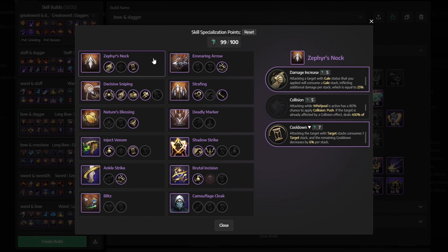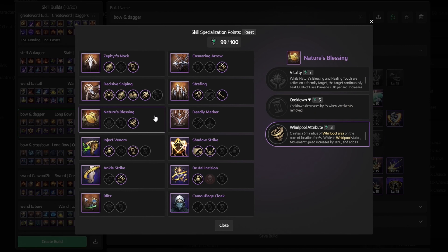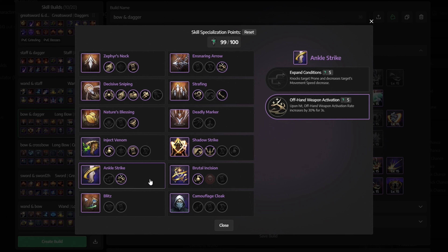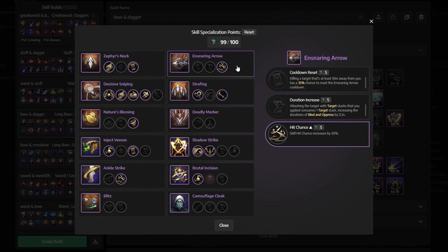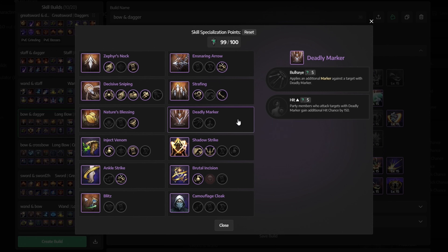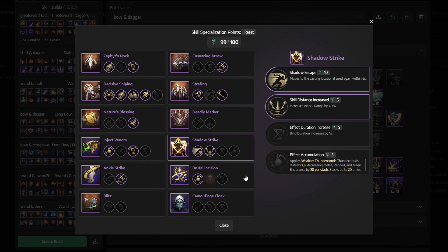For skill specialization: for Zephyr's Knock, select Damage Increase and Cooldown. For Decisive Sniping, get Charging Time, Damage Increase, Second Charging Time, and Mobility. For Nature's Blessing, get Whirlpool. For Inject Venom, select Lightning Infusion and Cooldown Reduction. For Ankle Strike, get Offhand Weapon Activation. For Blitz and Camouflage Cloak, don't get anything. For Ensnaring Arrow, get Hit Chance. For Strafing, select Gale and Consecutive Use. For Deadly Marker, don't get anything. For Shadow Strike, get Shadow Escape and Skill Distance Increased. For Brutal Incision, get Thunderclouds Bombing.